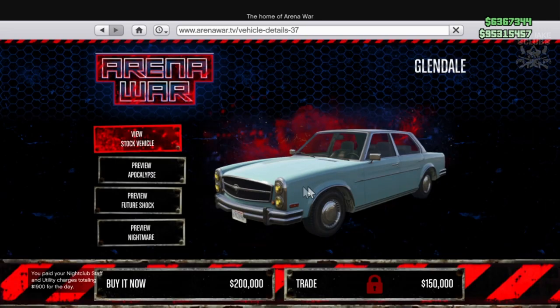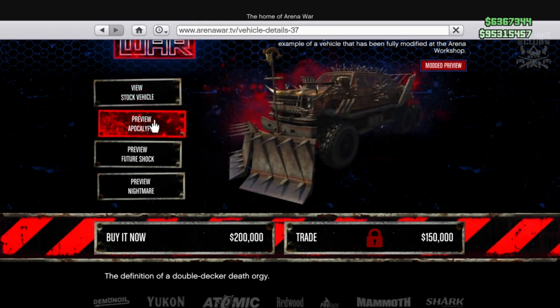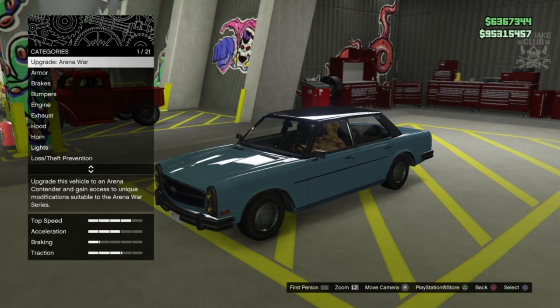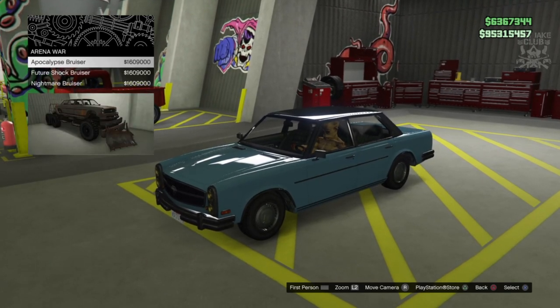As you can see it is just a Glendale, nothing spectacular, but we are going to be turning it into this — oh my god, that is insane! So let's get into my workshop and do this. Here we go, we're in the workshop and we're going to upgrade this to the apocalypse version.